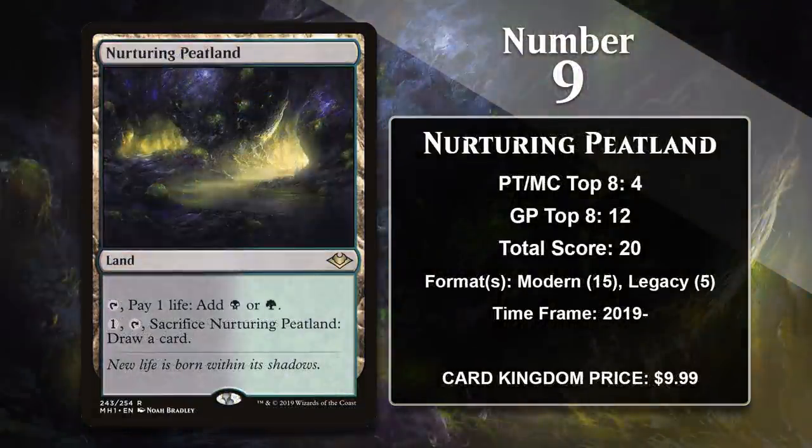At number 9, it is Nurturing Peatland. There's a whole cycle of dual lands like the Peatland in Modern Horizons, with each of the enemy color pairs receiving one. And while they've all gained points, the Peatland was the only one with enough points to make it on this list right now. This whole cycle is pretty great — they provide fixing while also allowing you to cash in the land later to draw a card, which is often what you want to be doing in the late game, especially if you're flooding out. The upside is definitely worth paying some life to produce mana. Nurturing Peatland has gained points in both Modern and Legacy, and it and the rest of the cards in this cycle are likely to continue to do that. They're just really nice lands.